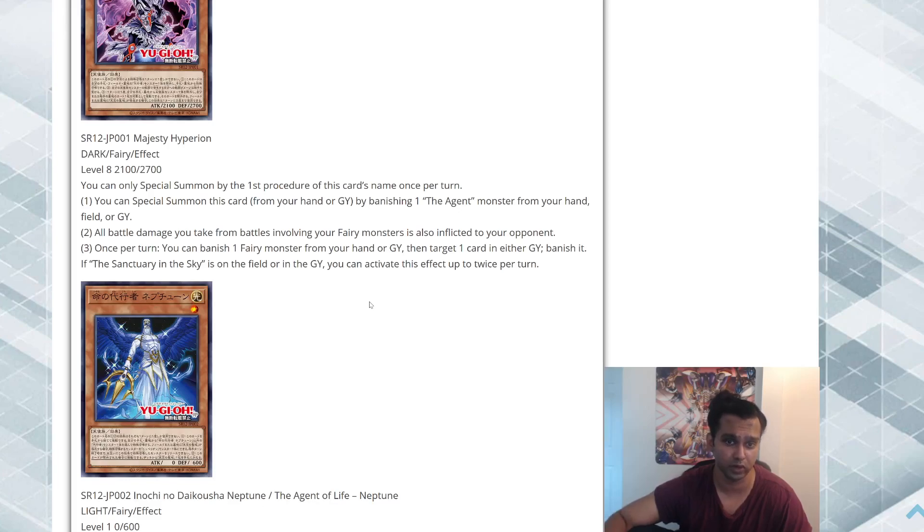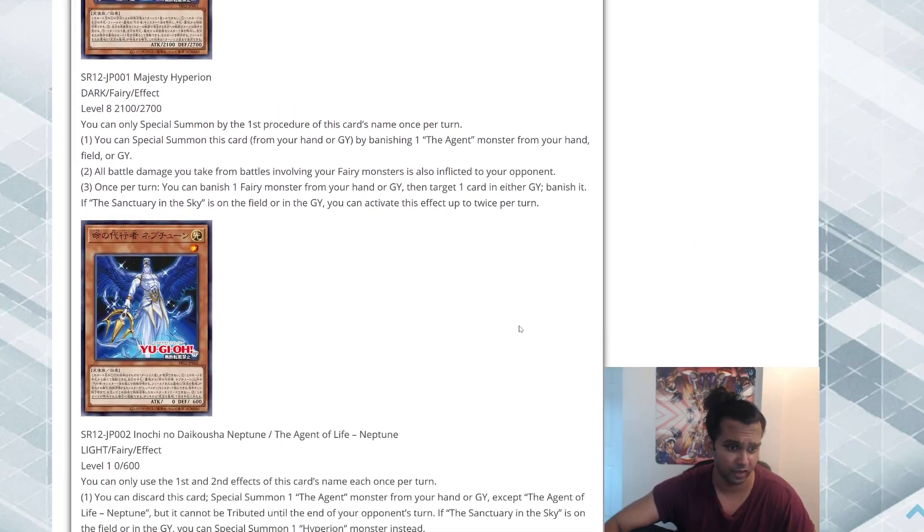Third effect: once per turn, you can banish one Fairy monster from your hand or graveyard, then target one card in either graveyard and banish it. If The Sanctuary in the Sky is on the field or in the graveyard, you can activate this effect up to twice per turn. I really love that the field spell doesn't have to be on the field — most archetypes that revolve around a field spell are so much weaker without it, but this one works with it on the field or in the graveyard. Hitting the graveyard is really good against Drytron. Overall this is a solid main deck monster.